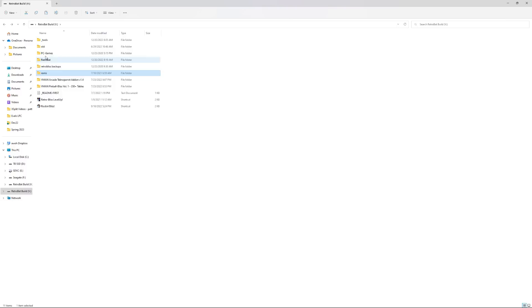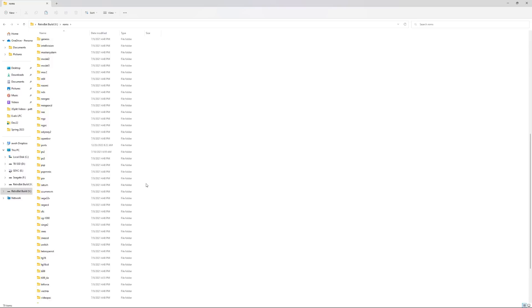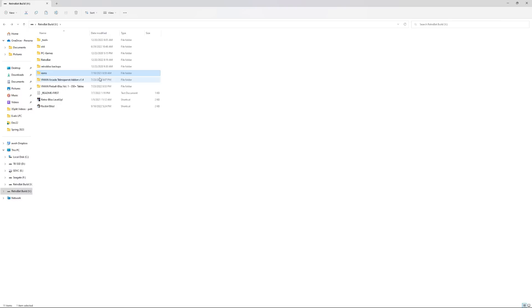Your first time installing RetroBat there are some tools to install, but that's pretty much it. Download the base image, grab the ROM pack, and you're rocking and rolling. Read through the notes for specifics, but the gist is you can build this to whatever size you want — 128 gigabytes, one terabyte, two terabyte, three terabyte — depending on what systems you want. Keep in mind you'll be limited by your computer's power; something like Technoparrot requires a more graphics-intensive machine.